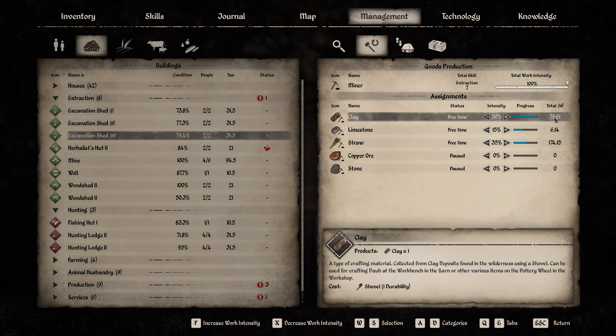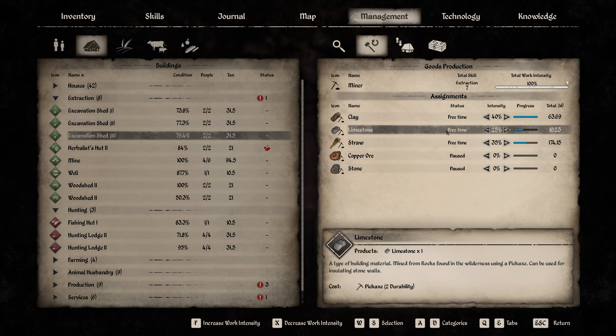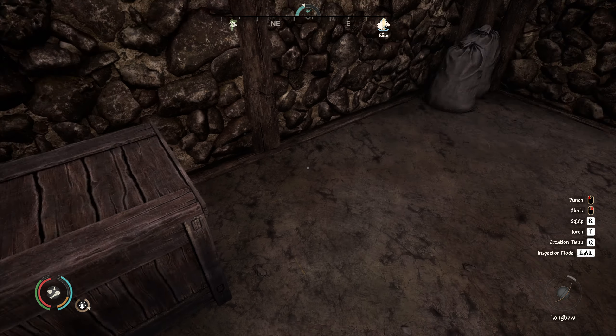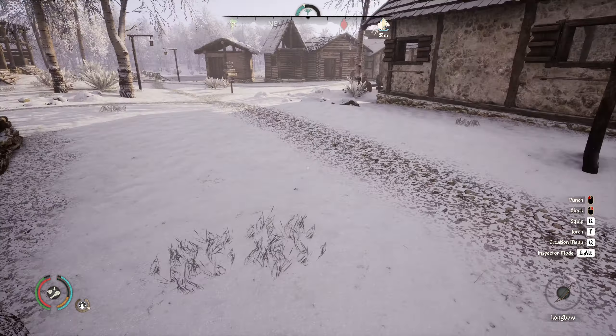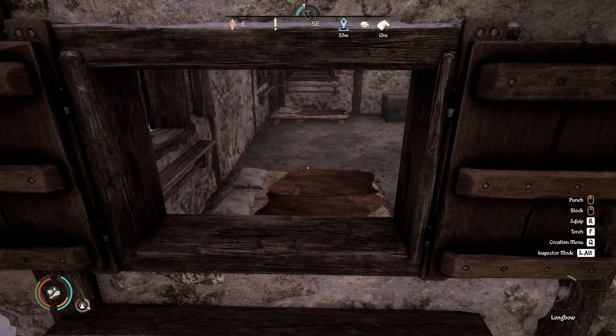50 percent clay - that's too much, it seems we can't use that amount. Let's drop it by at least 10 percent and crank up the limestone for now. At some point we might not have enough to use all these materials, but we could always sell them. That's always an option with resources.